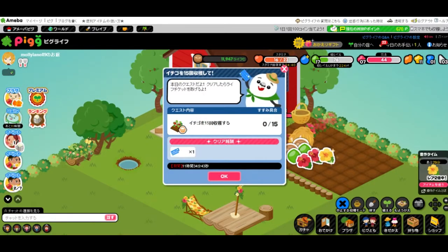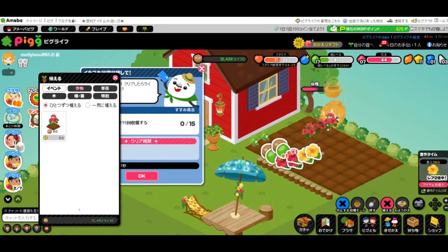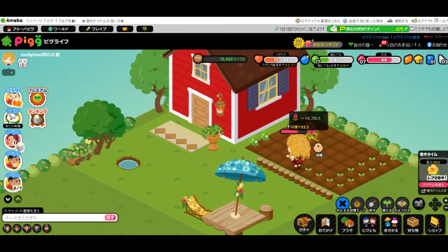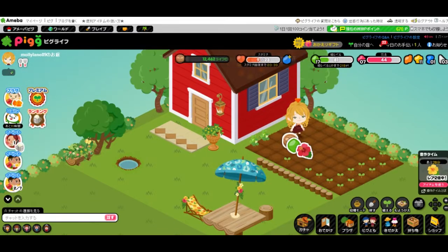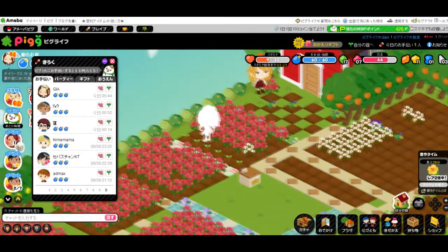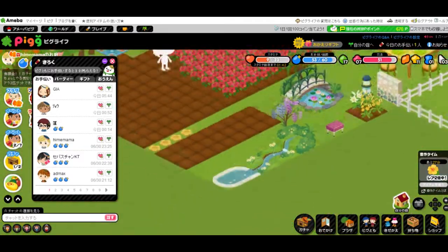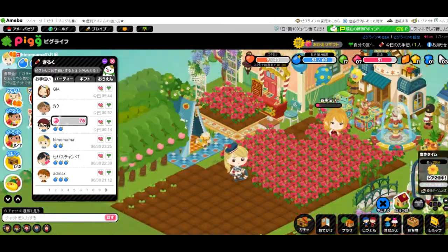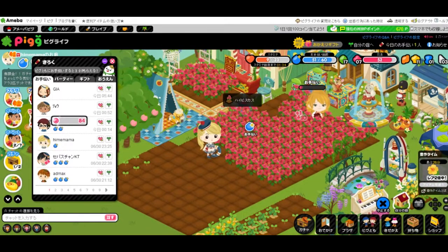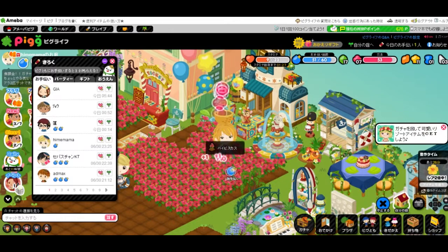And today's daily quest — we just need to pick fifteen strawberries, which I guess isn't too bad. I'll just go ahead and plant them right now. And I guess now we will go do our watering. And there's that quest cleared.